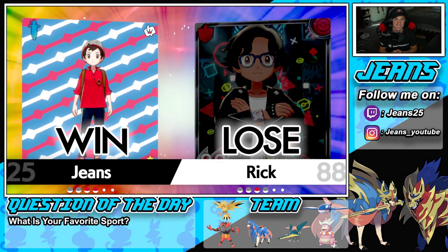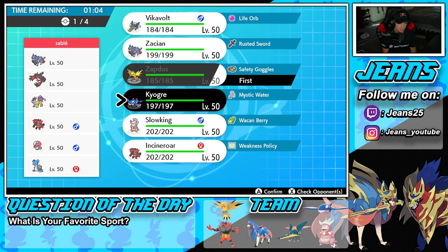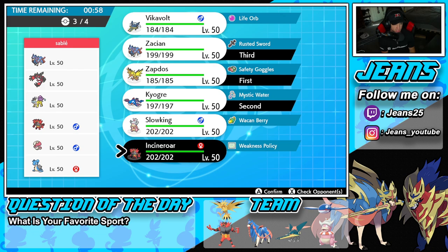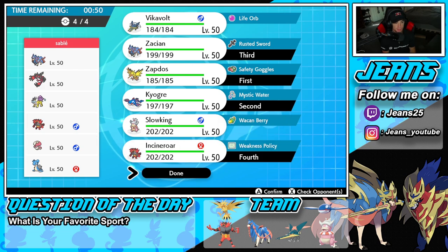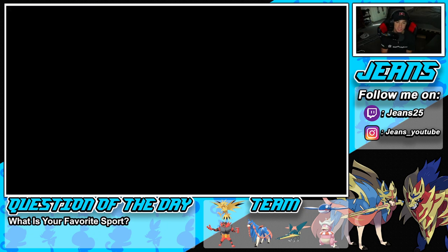Third and final battle coming at you — we're going up against a Zacian and Yveltal team with Lapras, Amoonguss, Incineroar, and Raikou — a really cool Pokemon. I feel like Zapdos could be a great lead against a lot of these guys since I haven't showcased it yet. I'll go Zapdos and Kyogre, Zacian, and then Incineroar in the back. Rolling in with the three big guns and Incineroar — looking to grab a perfect record.